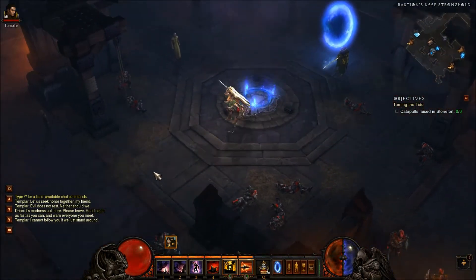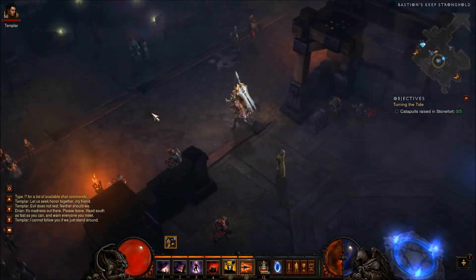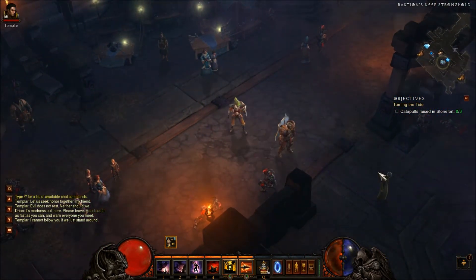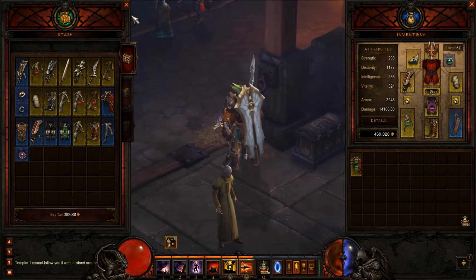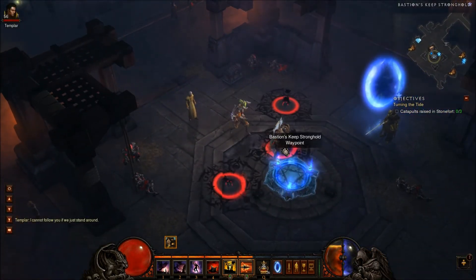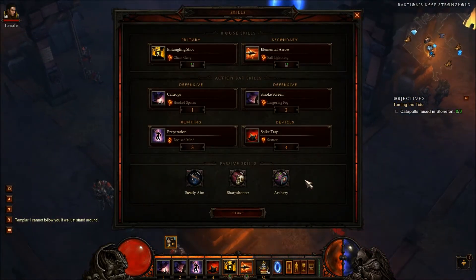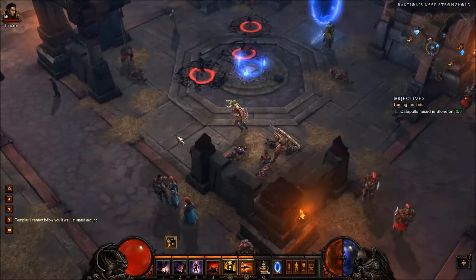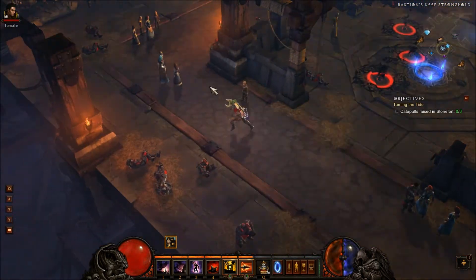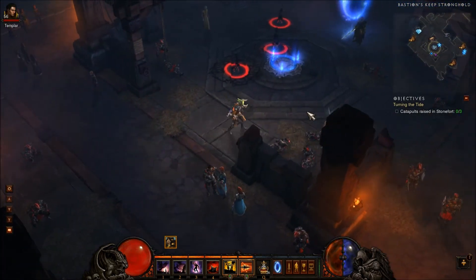Hey what's up, this is my solo leveling spec for Demon Hunter. Most of my abilities on here are pretty low level — there's only 3 that are above level 40 — so you can use this for most of the game and it works really well. It takes advantage of what our class is all about: kiting, taking stuff out from a distance, and laying traps.